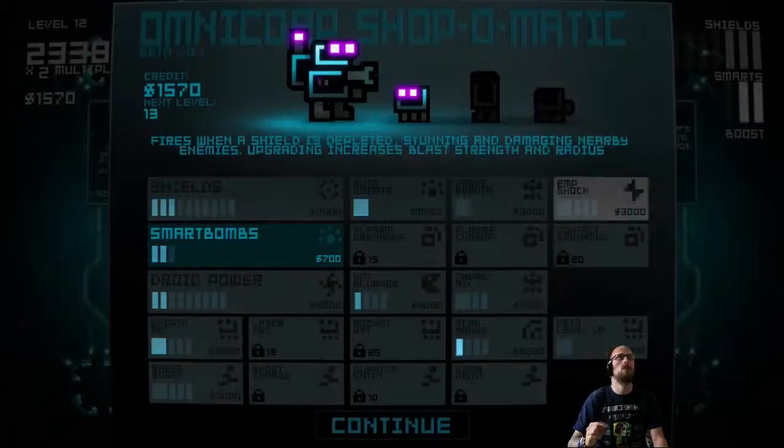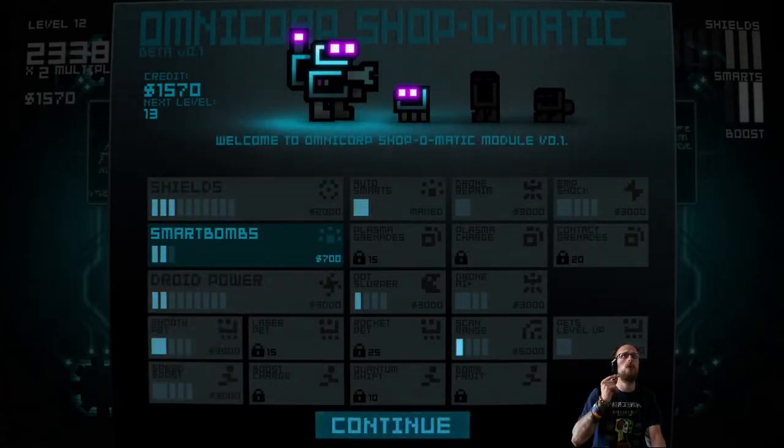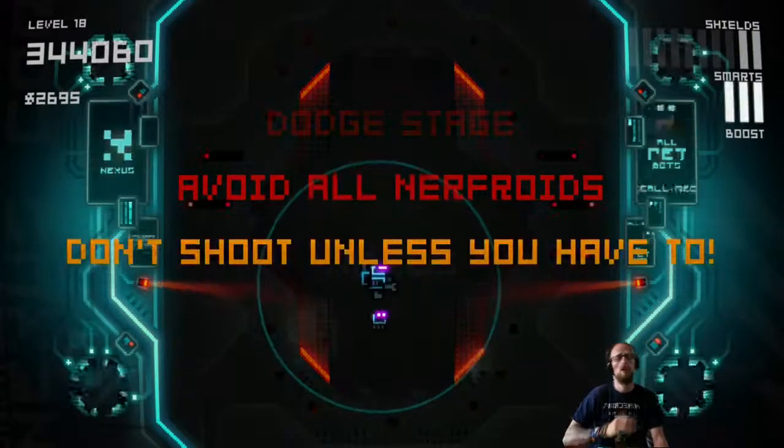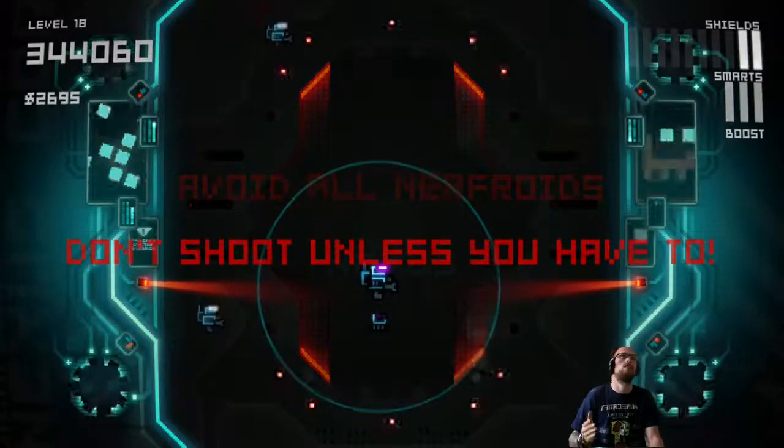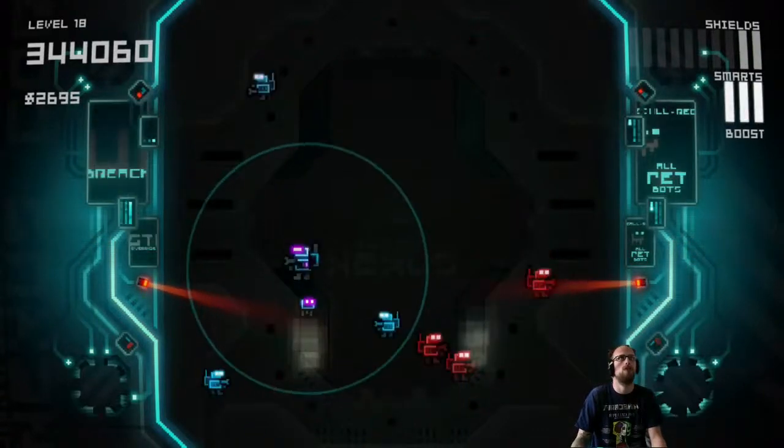The only downside is if you're not too quick and not too responsive — you've got to complete 11 levels before you hit a checkpoint. So if you die on level 10 against the boss, you'll unfortunately have to start from the very beginning again. But as I say, once you get to grips with it, it's pretty straightforward.